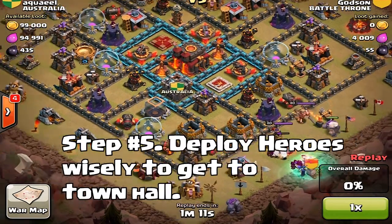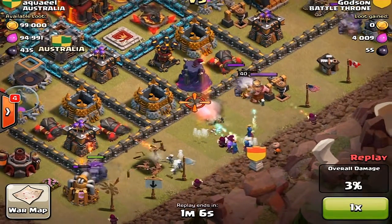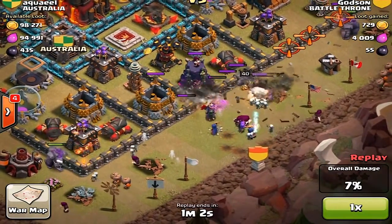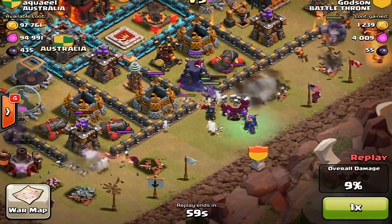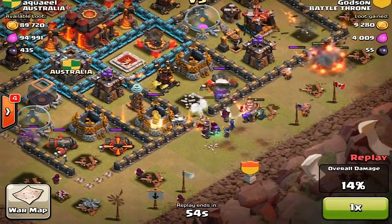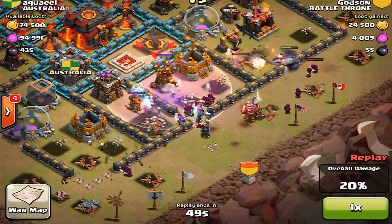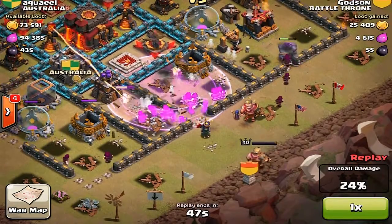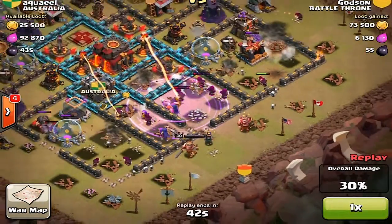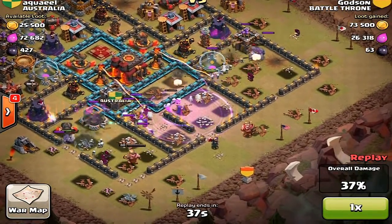The last step for GoWiWi is probably where you have to really take your time and look at where exactly your troops will go when you deploy them. Now that you've cleared the way and the town hall is accessible, your heroes will move toward the closest target. For example, if there's a gold mine to the right of an open area near the town hall, your heroes will go to that gold mine instead. Look around for any outside buildings before you deploy them, and place them in the spot where they'll most likely move toward the center of the town hall.